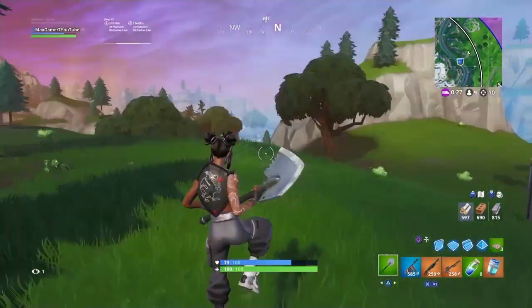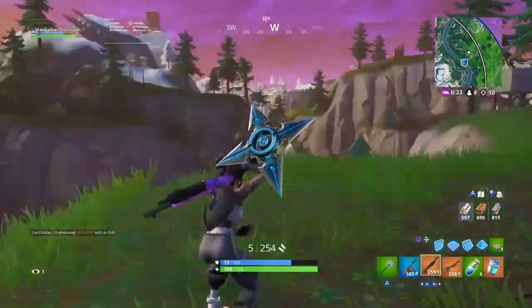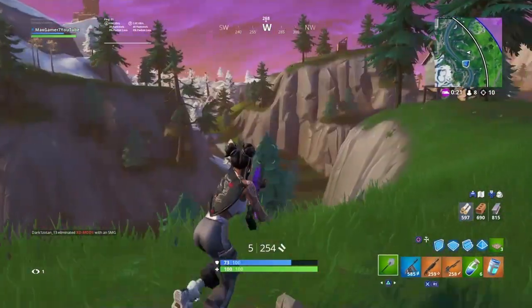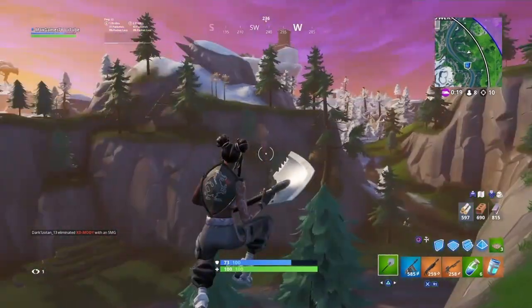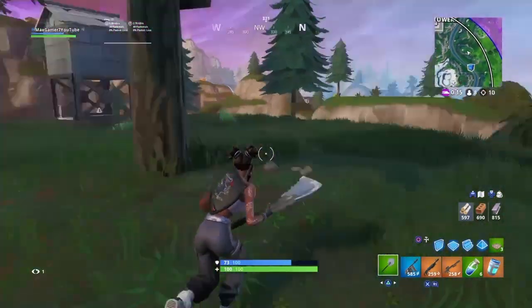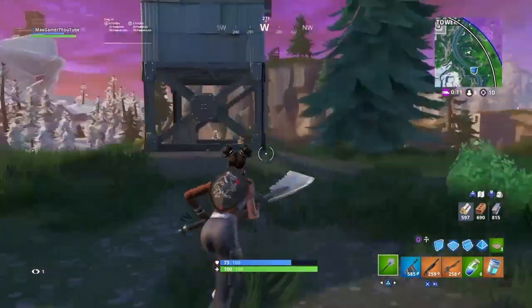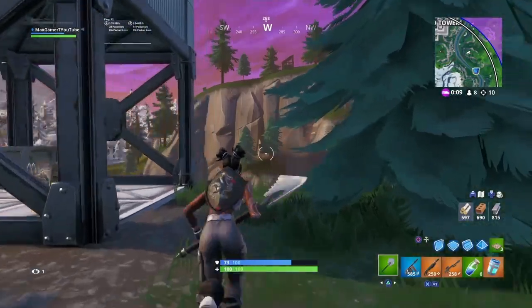At the number 7 spot we have got the Snow Star — once again a combo that's pretty unusual and creative. At the same time it is a combo that really does look great, as it includes a back bling which deserves more credit. What I can tell you is if you use this combo you'll be the player that stands out in a lobby, as this combination is just so unique.